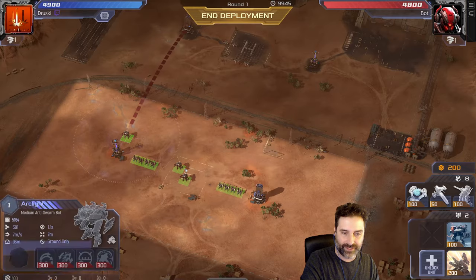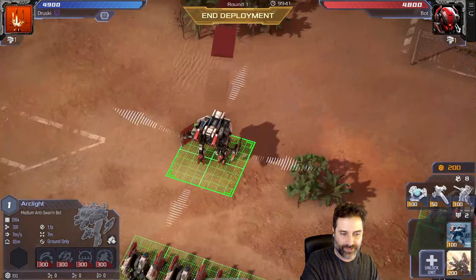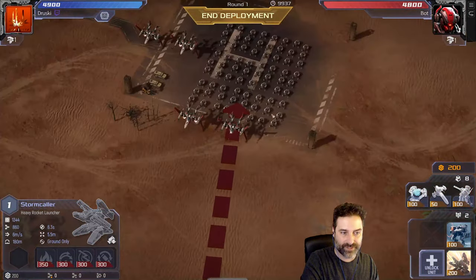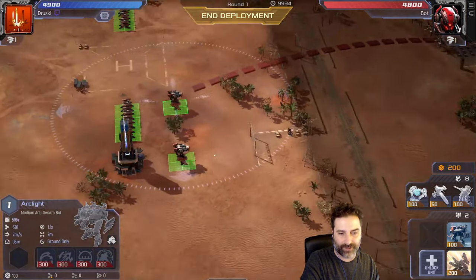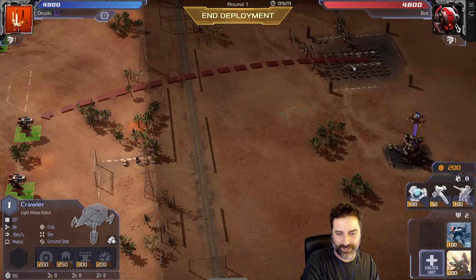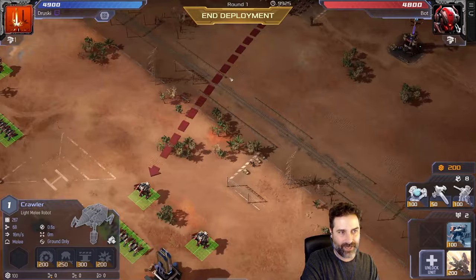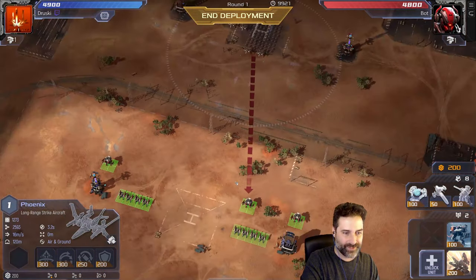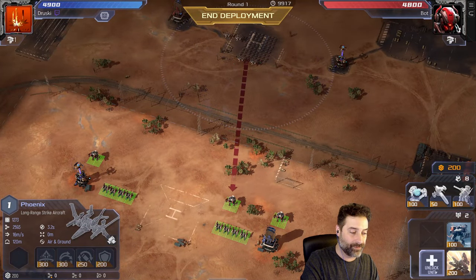Different units have different advantages. We have an artillery — very powerful against slow-moving units, but he has fast-moving units, so artillery isn't great here. We also have the arc light, which has a splash attack and is fairly good against the crawlers. But it can't shoot air, and he has air units — so we need to be able to shoot up. This is where the new deploys come in.